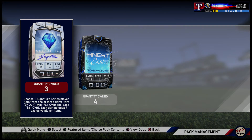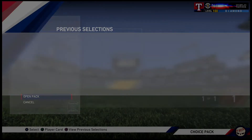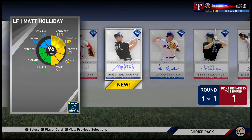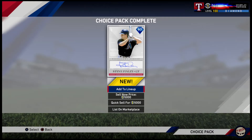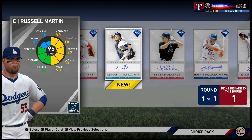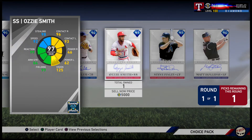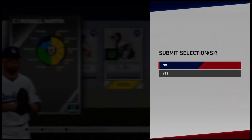Signature series choice packs - let's check the odds. It's just showing a guaranteed diamond. Hopefully we get rare choice - we did not get rare this time, this is base tier. A card I haven't tried - the Steve Finley card, let's pick that up. Second pack - let's go with Matt Holiday, a card I haven't gotten to use yet. Third time - we got base again, so we'll take the Russell Martin card.